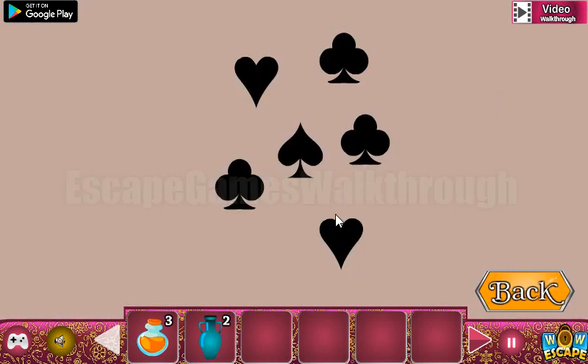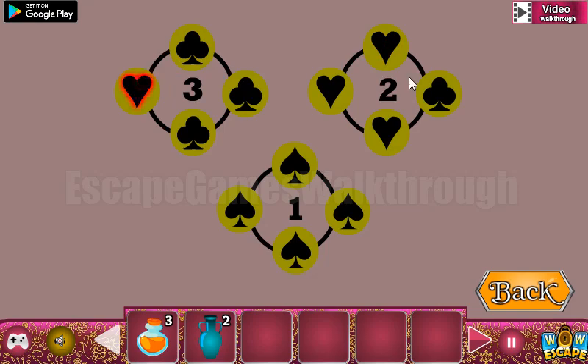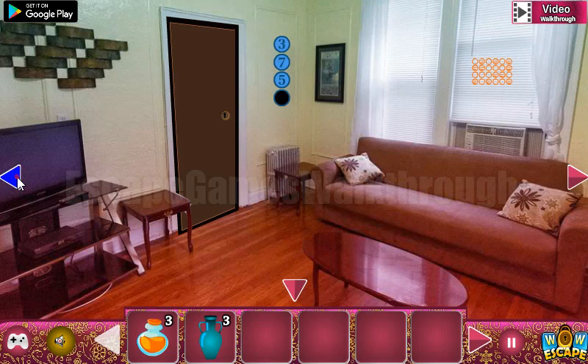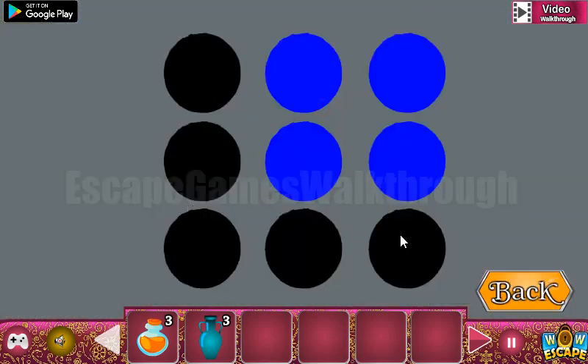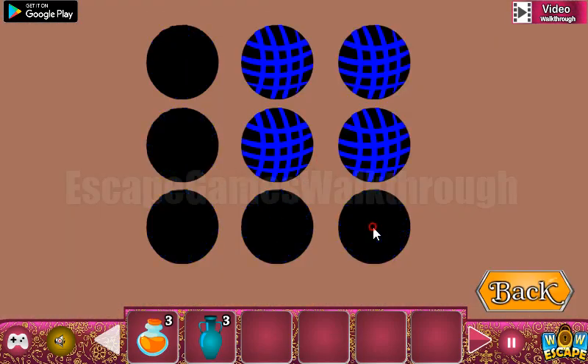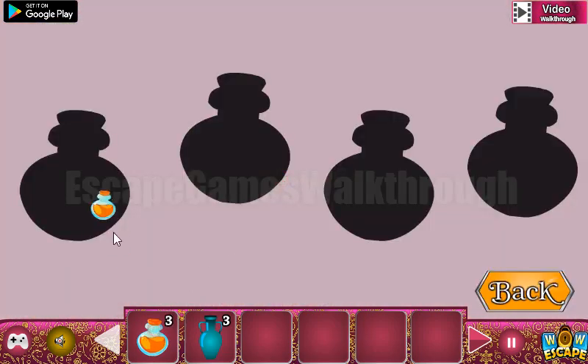One more thing we can see here: one spades, two hearts, and three clubs. This is to use here — move spades, then move hearts to position 2, and three clubs. The next hint is a three-by-three pattern with marked blue dots. We need to draw the same pattern here. So now we have four potions.